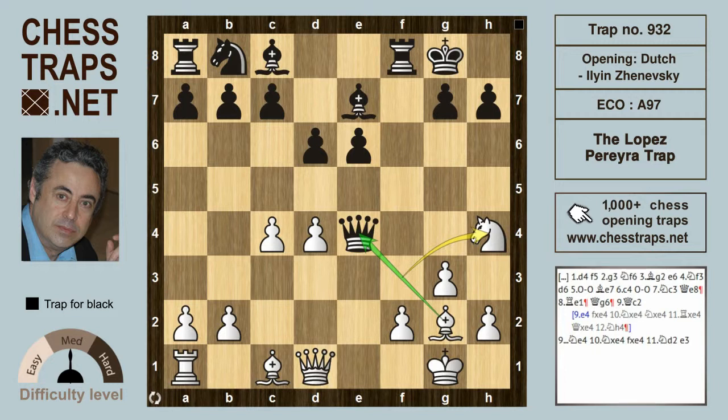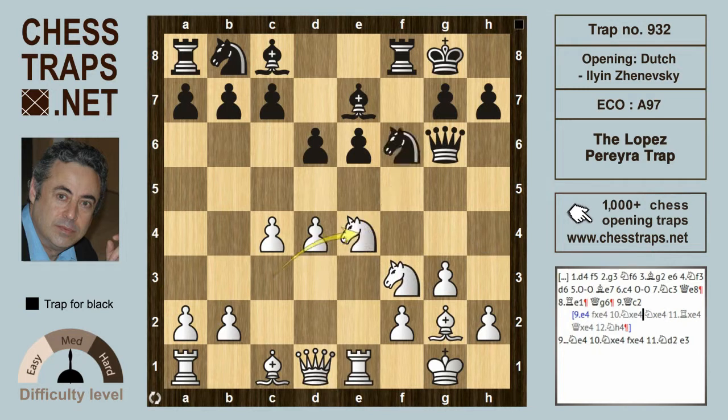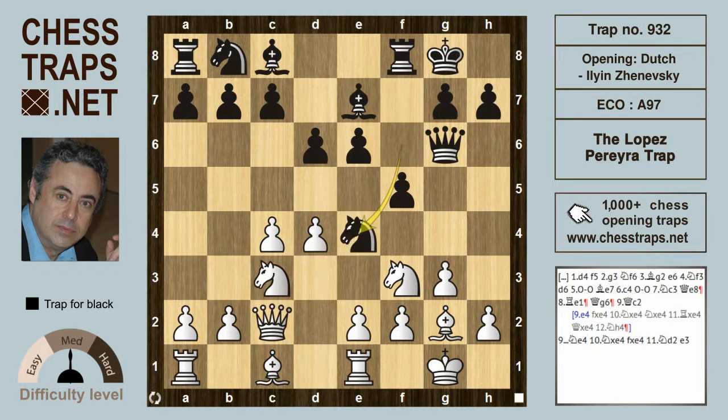So e4 is a good try by white. If instead queen c2 is played, then knight e4 by black prevents the e4 push. White then takes on e4, f takes on e4, and when the knight drops back to d2, targeting the pawn now three times on e4, it's black who is seriously winning with the move e3.